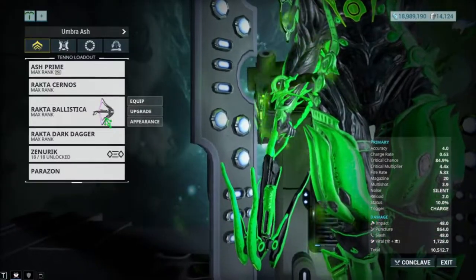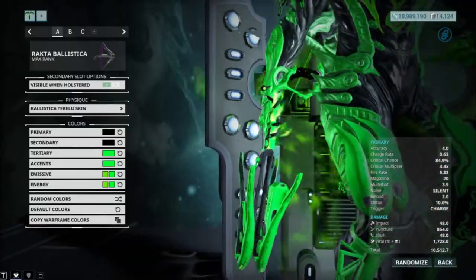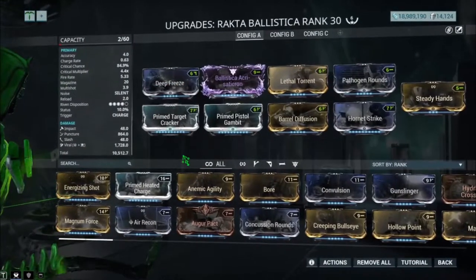For this one I think you guys should put in Prime Cryo Rounds because no ribbon of course, and just replace Prime Cryo Rounds with Stormbringer and you should be okay. For the second weapon, Recta Ballistica — let's take a look at appearance. I got the Taku skin here. I got two builds like the first weapon.